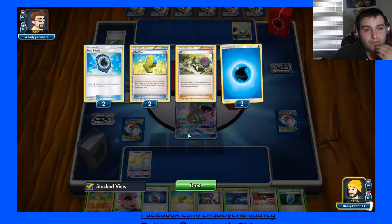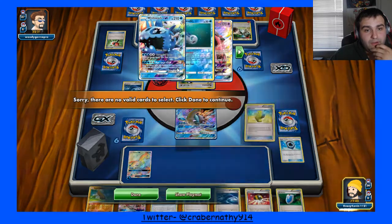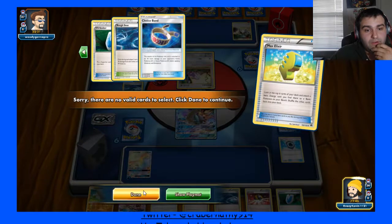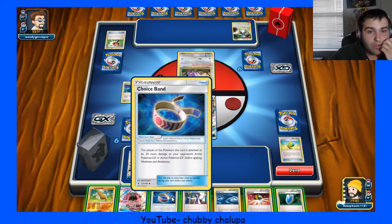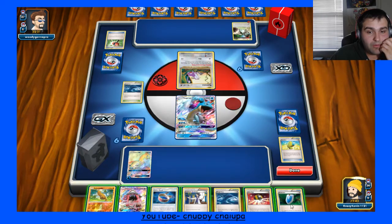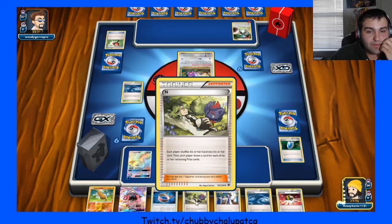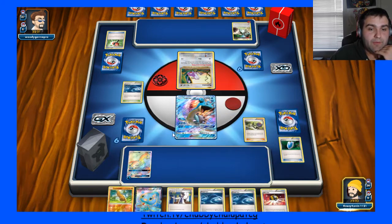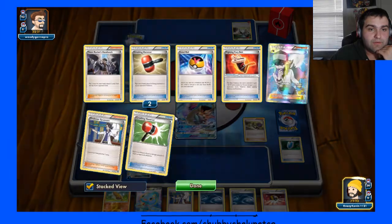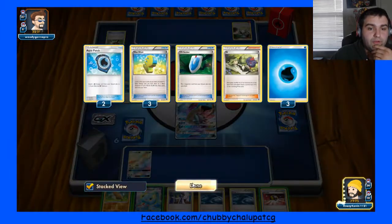This is in my discard. I do have an N, so I can N instead of ditching all this stuff — I like that idea better. I did the Elixir. I think that's the third Elixir I've played. Choice Band's not going to do much for me this game, so I think I'm just going to VS Seeker for N and try to hit another Energy. Basically he's already played three Crushing Hammers, so with Puzzles and Rotom Dex too, it'll be kind of hard.